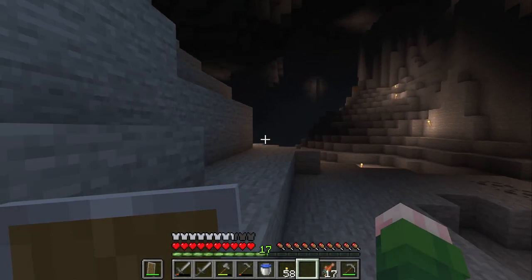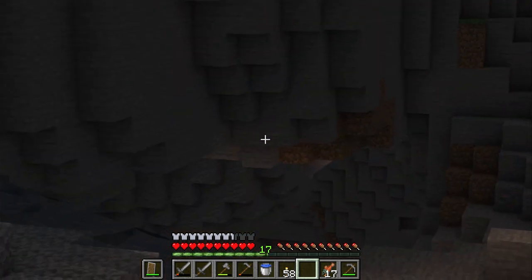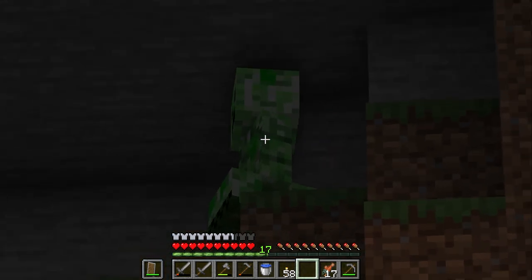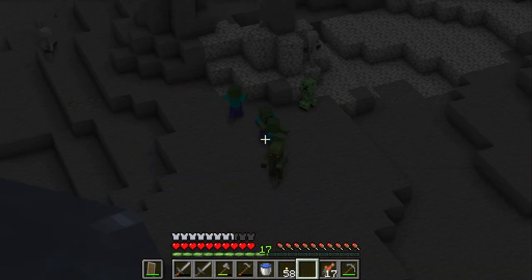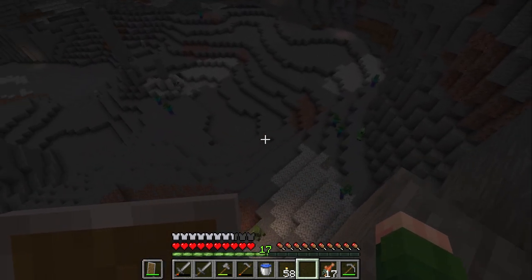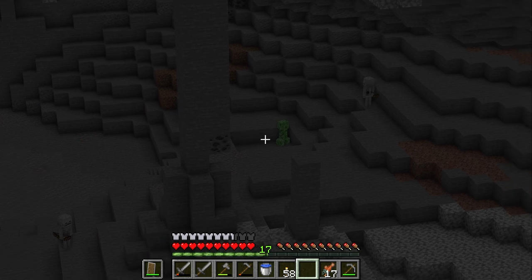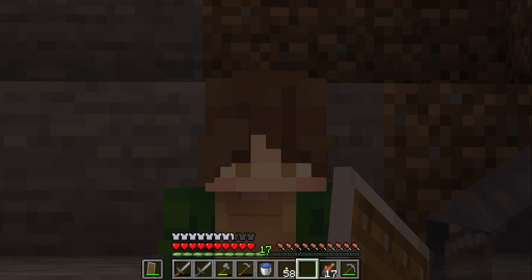The last time we were here I noticed there might be an opening to a bigger part of the cave that goes down further. That definitely looks like it might lead somewhere — we should go check that out. I don't think he notices me, let's keep it that way. This looks like a pretty huge cave. I'm a little bit scared because there seems to be tons of mobs down here, but this is perfect — look at all of the pockets of iron around here. That's exactly what we're looking for. I think we just have to make our way down and hopefully not get attacked by any mobs in the process.